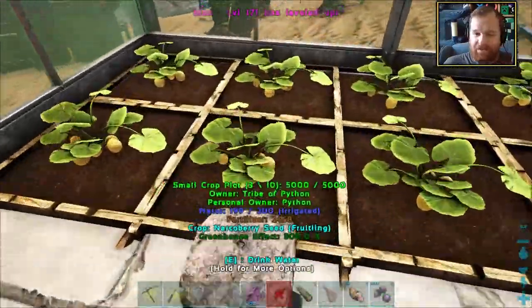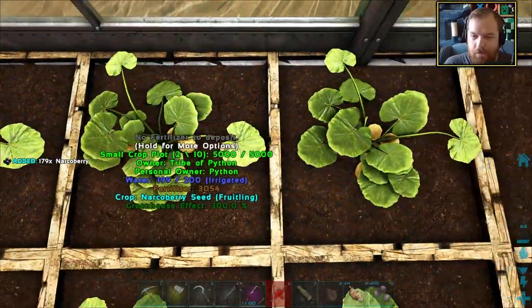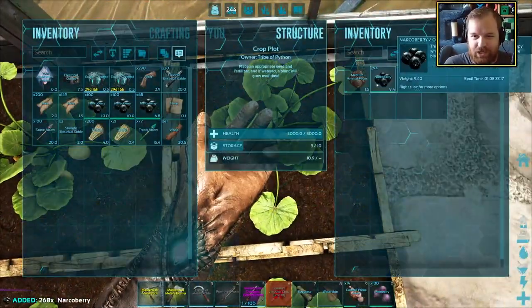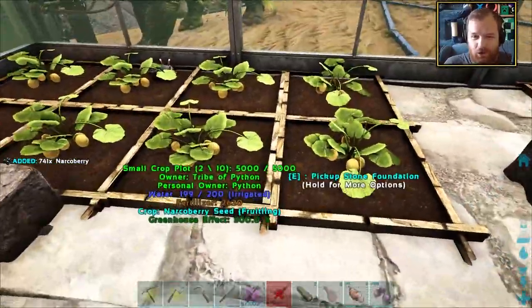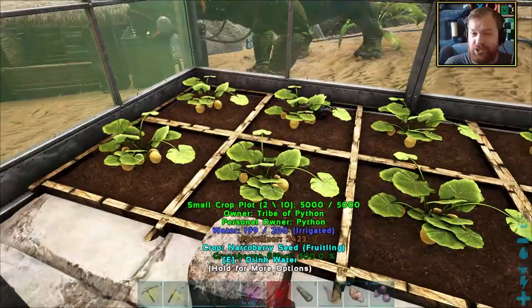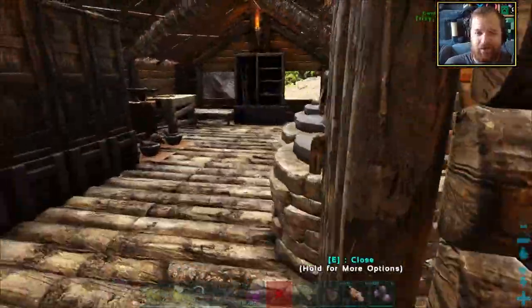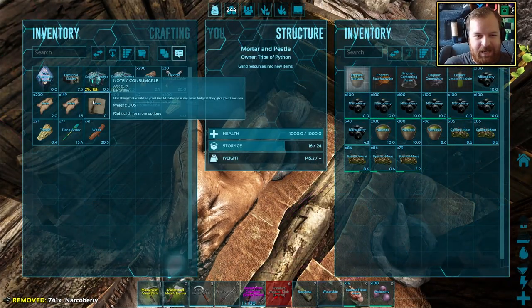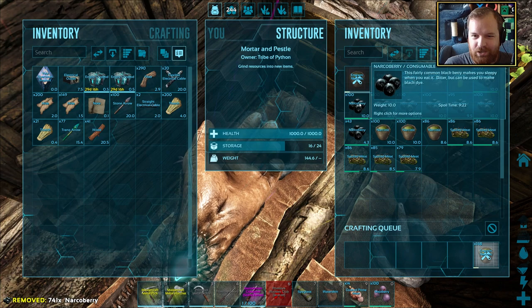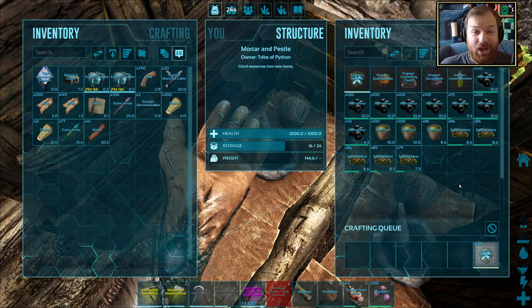We've got four hours on the citronals and rock carrots and seven-plus hours on the potatoes and sweet corn. And let's not forget all of these little crop plots which have a ton of berries in them. This is just so much better than having to go harvesting with a dino. We can take all the narco berries, chuck them in the mortar and make ourselves 148 narcotics. That's crazy!